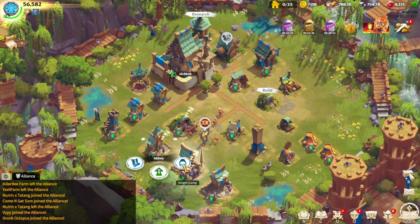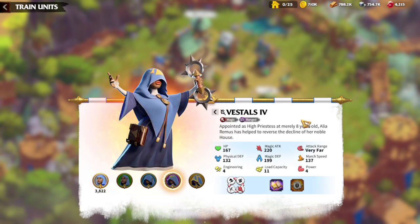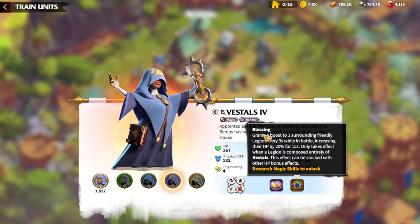The next one is Vestals, which are mage units for League of Order. Generally in the League of Order faction the main units are mages, and that's why the special units are also mages. The ranged magic units can deal magic damage from distance and provide magical buffs to friendly Legions. The buff is Blessing: grants a boost to one surrounding friendly legion every 3 seconds while in battle, increasing their HP by 20%. Only takes effect when the whole Legion is Vestals.